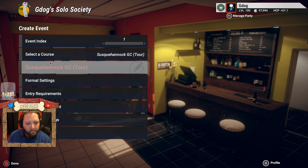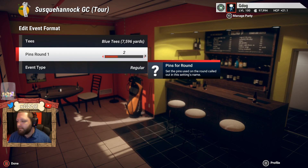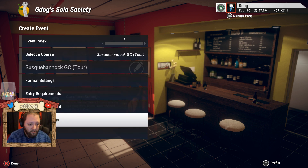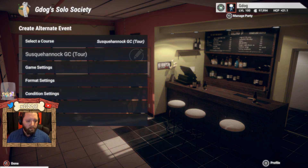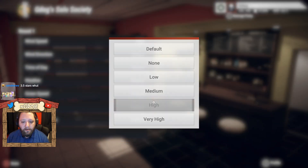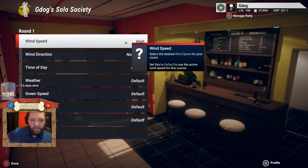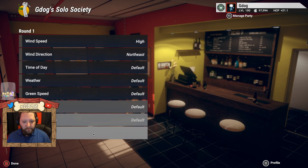Choose the tour version obviously. Format settings — this is where we need to pick our pin. Let's do pin four. Leave finals as regular, everything default. We need to set the same conditions though, because we'll get different ones. High winds, direction northeast — got it. High northeast winds for everyone.